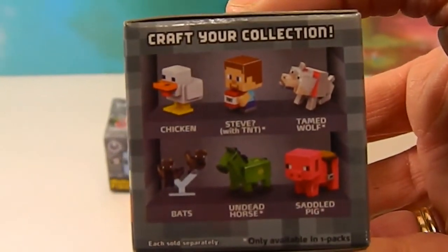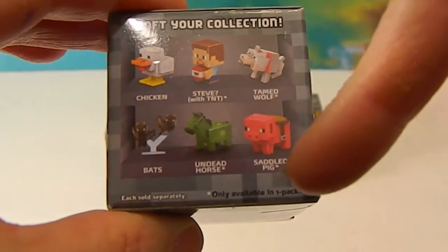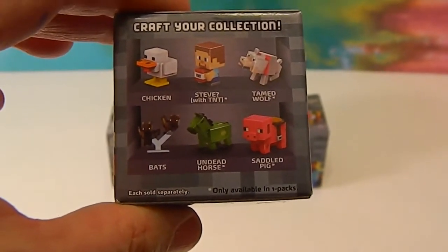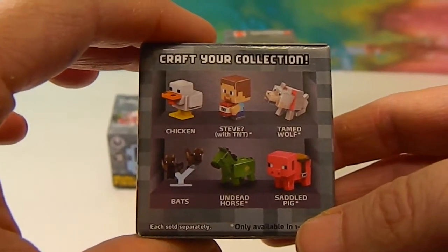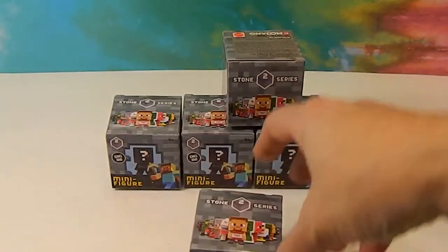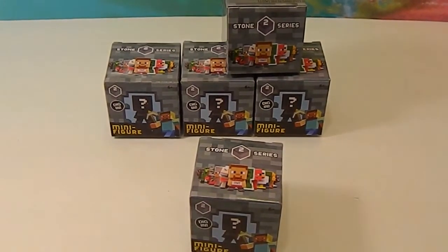Just like in Series 1, these four characters — Steve with the TNT, the tamed wolf, the saddle pig, and the undead horse — will be exclusive to the blind boxes. Then I'm assuming not too long from now they'll come out with the three-packs, and those will have exclusive figures too. We will open them up, figure out the code, and leave it in the description box for you. They have codes on the bottom just like the other ones.